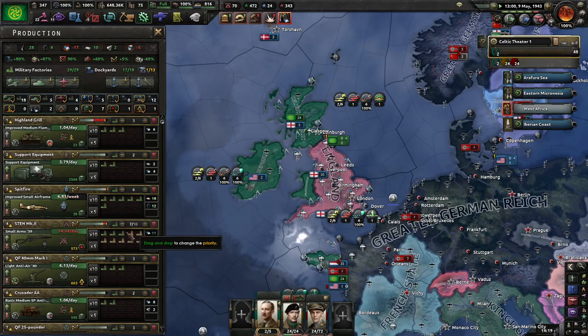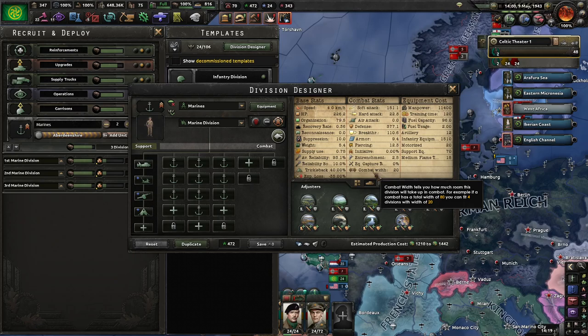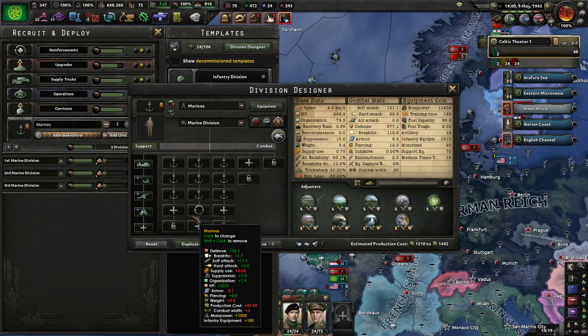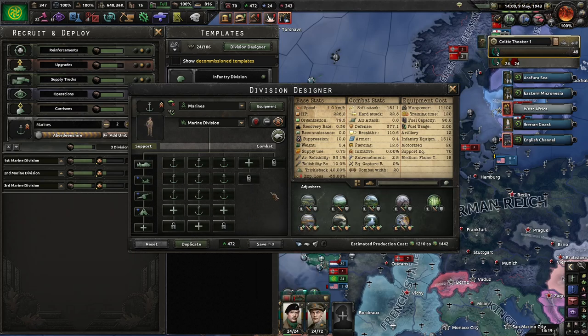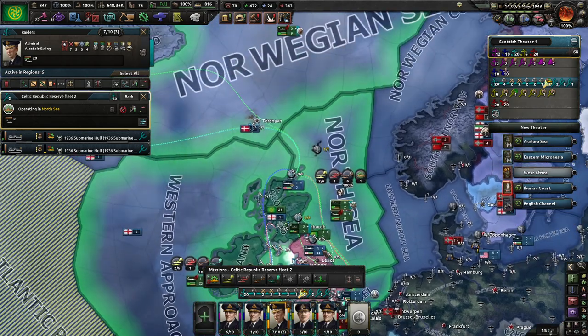We're short of infantry equipment because I decided to buff the marines up to a 20-width division. These are basically going to be fairly chunky and we'll be able to push in more than most.